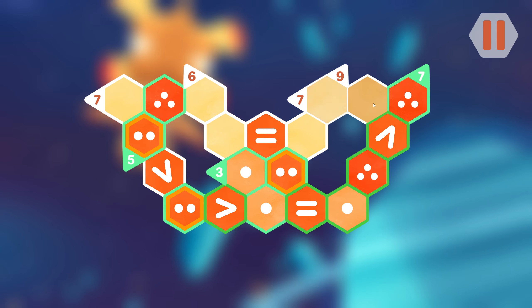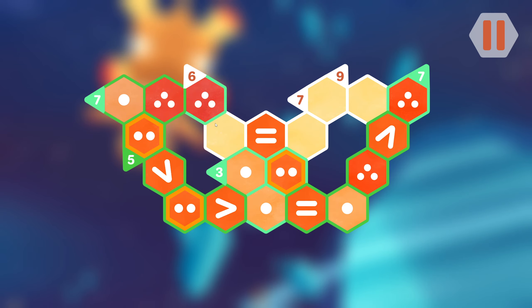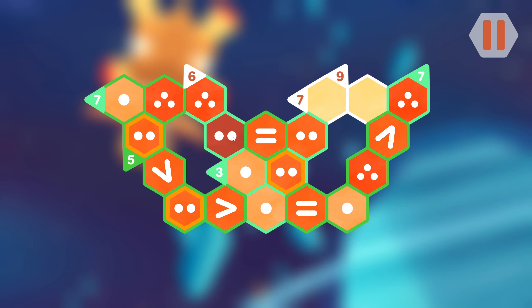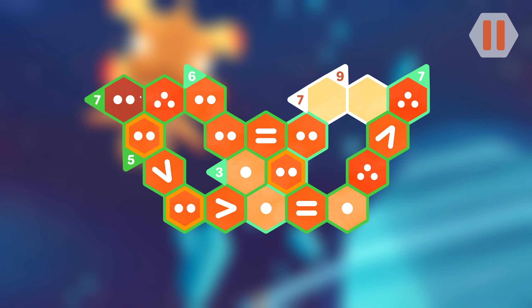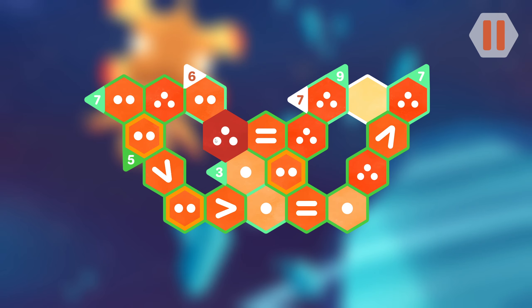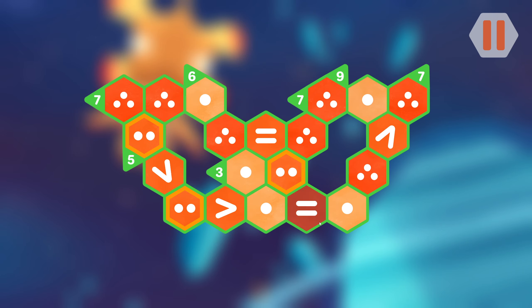Seven needs two more — at least in each cell it could be three and one. That's not going to work out because this nine needs to be at least five more than we currently have. It's five, six, seven, eight — still need one more. That's that done.